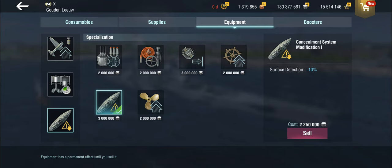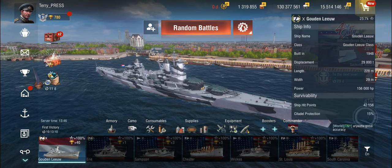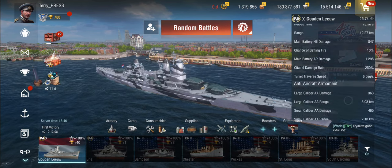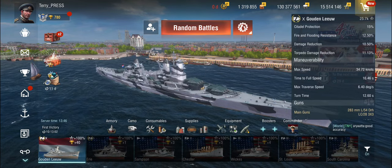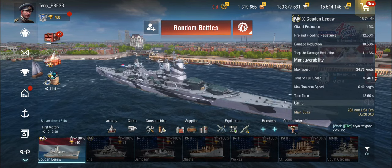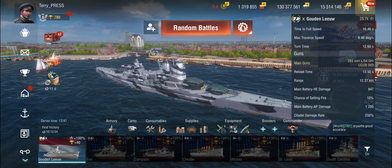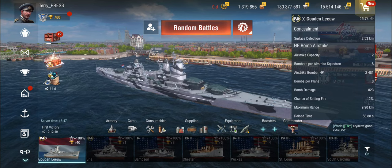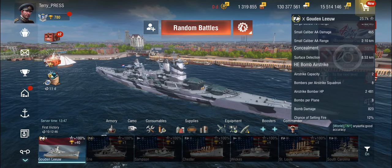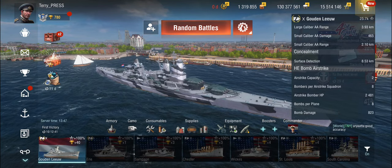The reason I'm using concealment here is because a lot of people have mentioned it and I was curious to try it, although the Gaudenlio does not have the greatest concealment to begin with. This gets us to a very respectable 16-second time to full speed and a base top speed of 34.7 knots, which is quite quick. It gets the airstrike down to 58 seconds, but the surface detection is now at 8.5 kilometers — not great, but for a ship that size it's actually pretty good.